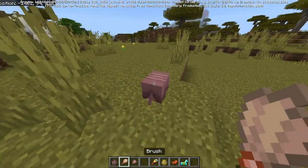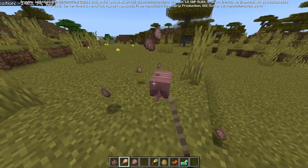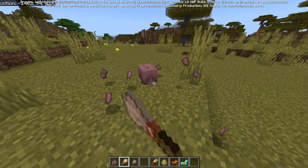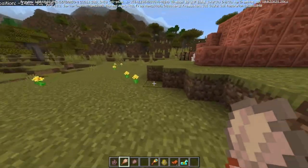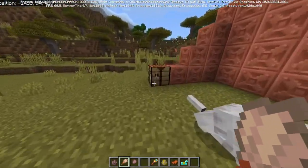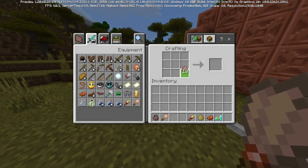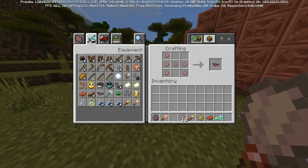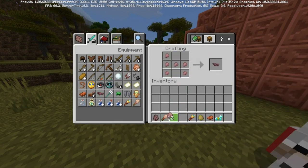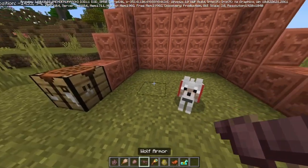Or you can just brush the armadillo and it'll drop scutes infinitely, which is kind of busted right now, but whatever — it's a preview, it'll be fine. Anyway, the main purpose of these scutes — well, the only purpose right now — is to craft dog armor, which I think is a really neat mechanic. They announced it during Minecraft Live and it's cool.